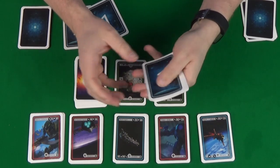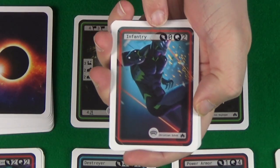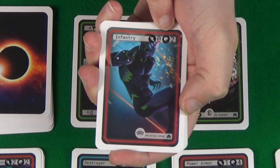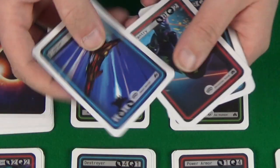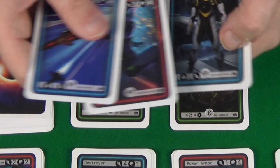Your units have two different values, and these determine what you get to raid on the planet. First, we have your air strength, then we have your ground strength. Some cards are actually switchable so that you can change what their values are depending on which way up you put the card.